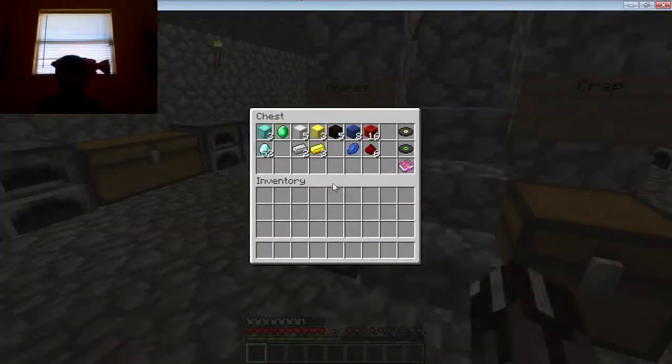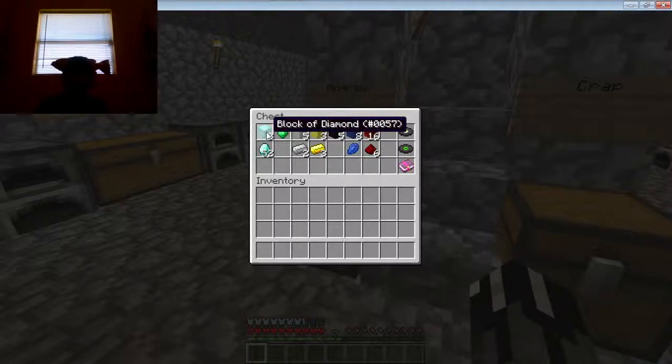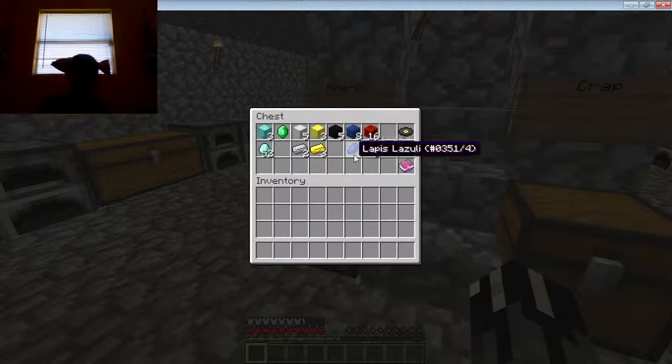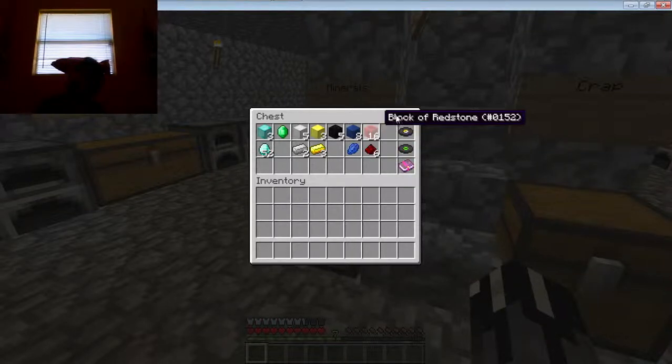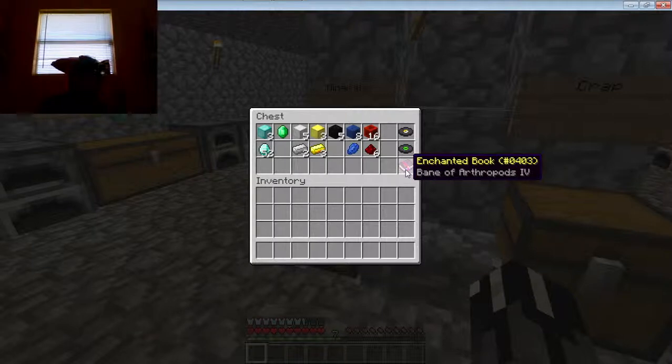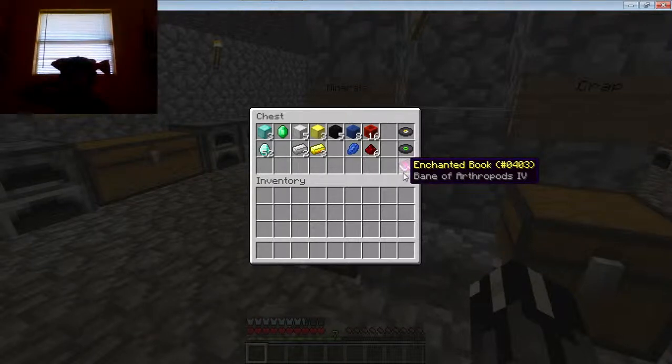Now let's move on into my minerals chest, where I have a lot of minerals. I have 3 blocks of diamonds and 52 diamonds, 1 emerald, 5 blocks of iron, 2 pieces of iron — I have a lot more iron used in my statue. I have 3 blocks of gold, 3 nuggets, 5 blocks of gold, 8 blocks of lapis lazuli, 16 blocks of redstone and 6 pieces of redstone. And then I have music discs — 13, Cat and Cat — and an enchantment book with Bane of Arthropods 4.